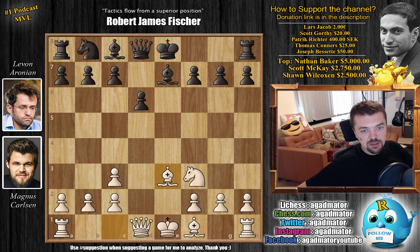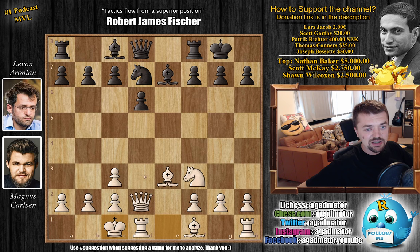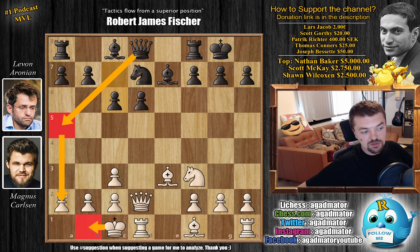Now bishop to e7 - Levon prepares to castle. We have bishop to e3, and now castles. Magnus goes queen to d2, wanting to castle queenside. And knight to d7, preparing to shift the other knight over to f6. Queenside castle by Magnus, and now c6, preparing to grab more space in the center with d5. The most often played here is king to b1, as you expect the queen to land on a5 going after the a2 pawn.